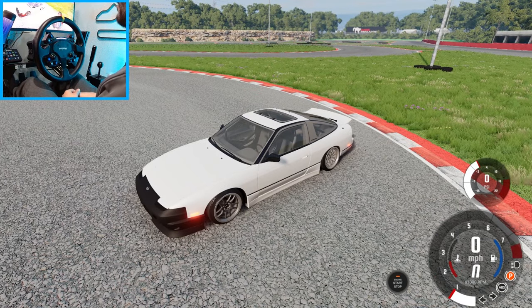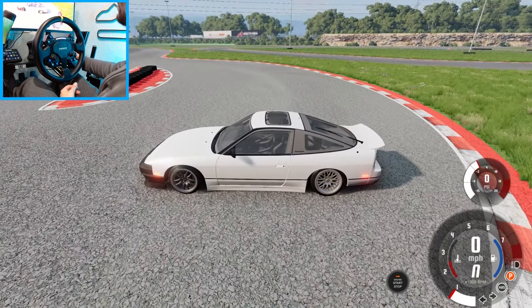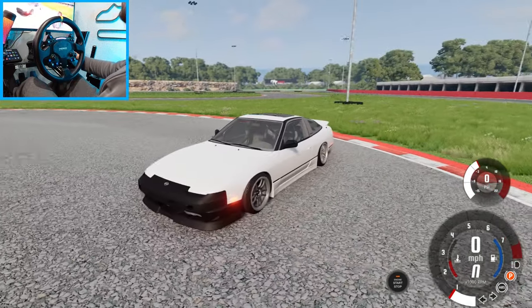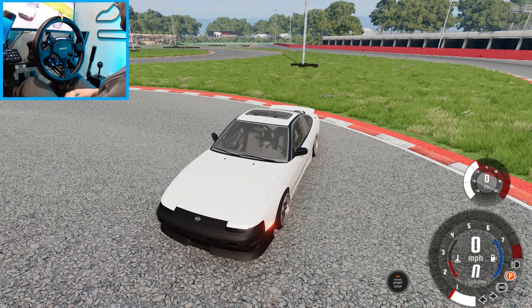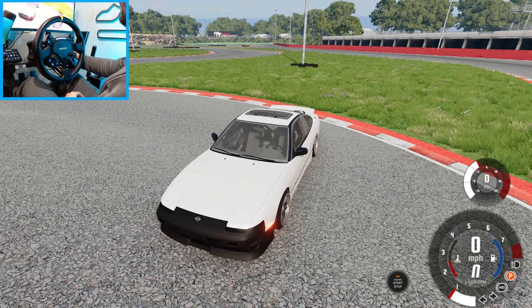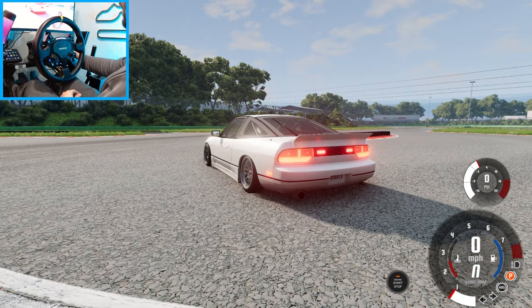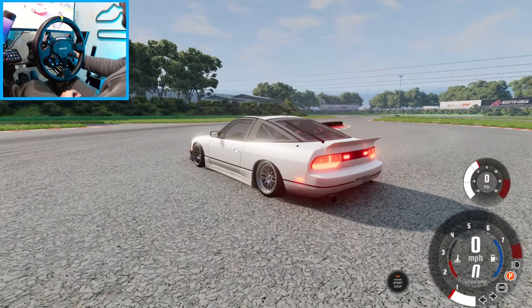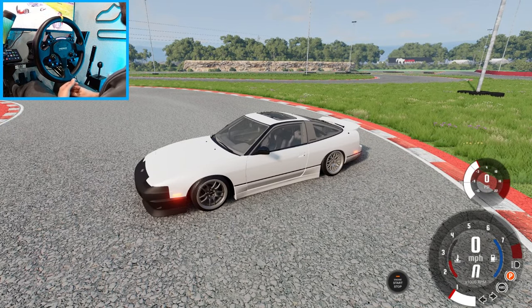Hello everybody, I'm Evil Rabbit. We're here on BeamNG. If this track looks familiar to you, it's because it's the first track that everybody usually drifts on in Assetto Corsa — the Drift Factory Drift Tracks. But it's here in BeamNG. We have a 180SX. Not sure why the lights are on, but I think it's just a mod thing. We're going to go drifting. Make sure you guys follow me on all social media — links in the description box below. Let's get to it.